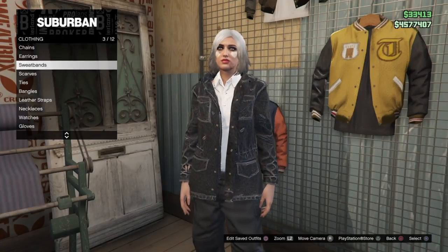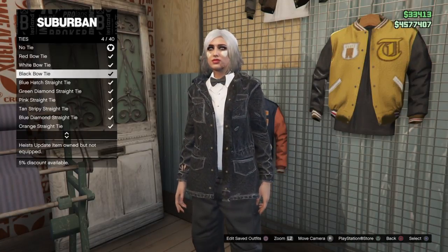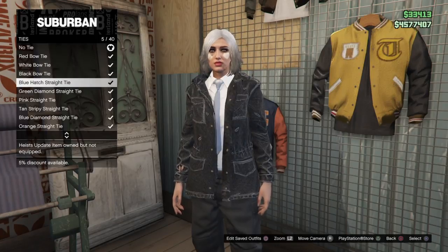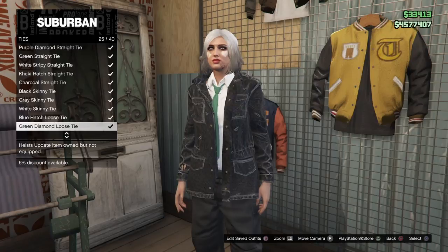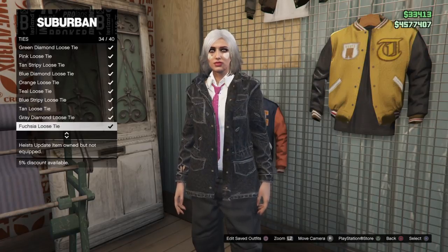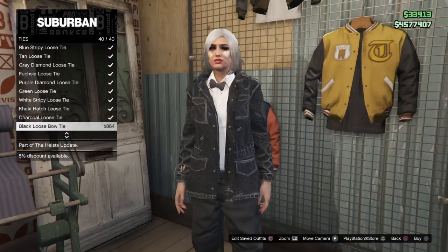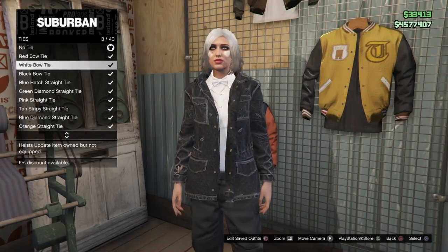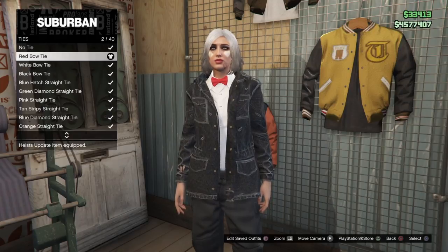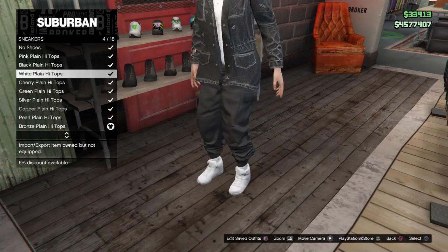Once you have this on, go to the accessories section, go under ties, and put on the red bow tie. This works with any of the bow ties, any of the ties, and any jacket you can wear with this white button-up shirt underneath. It's super easy to check which ones work by simply putting on that fitted suit jacket boating blazer first.